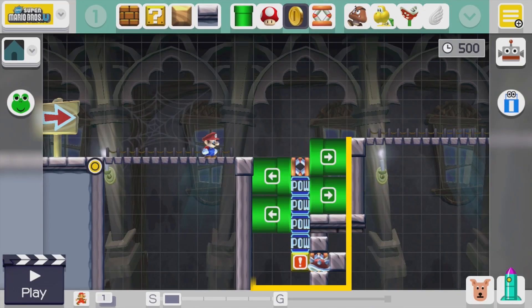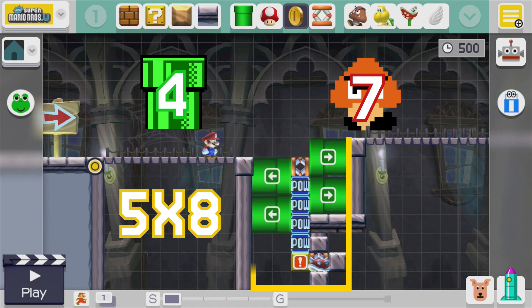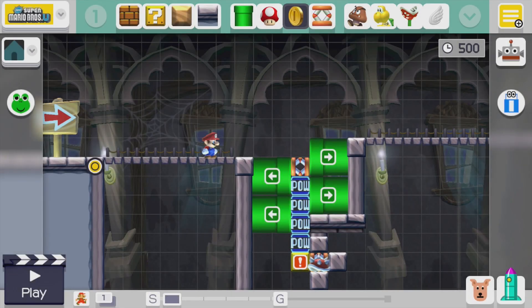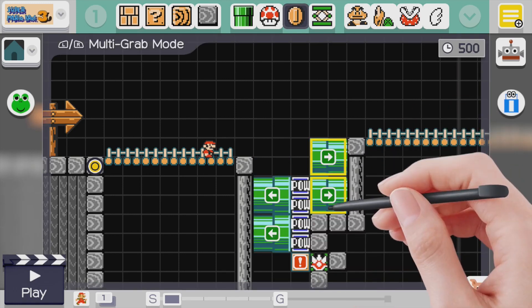This whole contraption fits in a 5x8 tile space, uses a total of 4 warp pipes and 7 entities. The spring on top is to prevent the POW blocks from being ground pounded in New Super Mario Bros U, so if you're using any of the other three game styles we could shift this whole design down one tile and save some space.